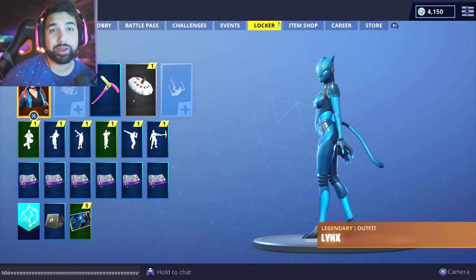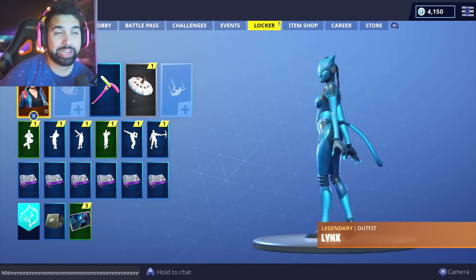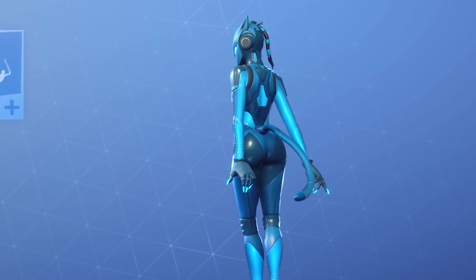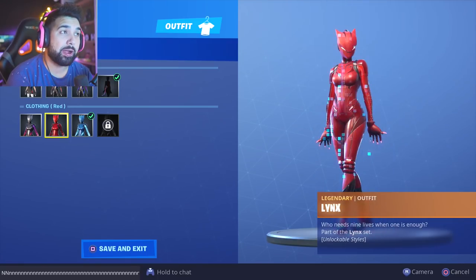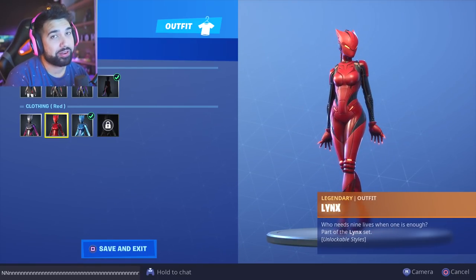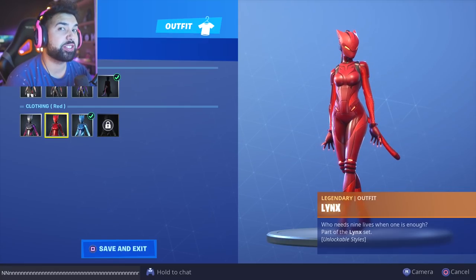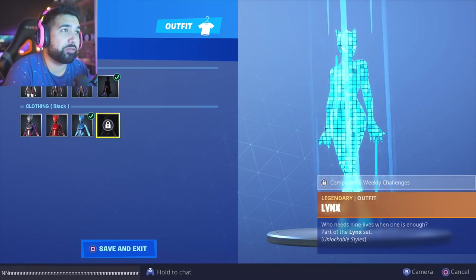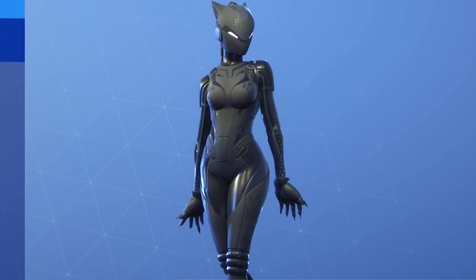With the brand new challenges now available in Fortnite, we are finally able to unlock the blue lynx skin. I love the red one, but you're spotted from a mile away — it's a little more intimidating. The blue one you're probably not spotted as much, and then the black one is just on another level.